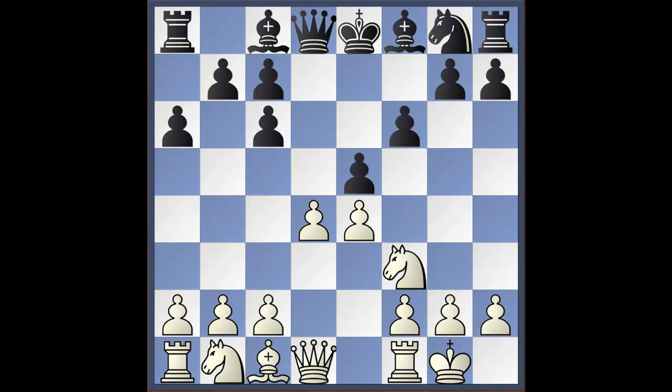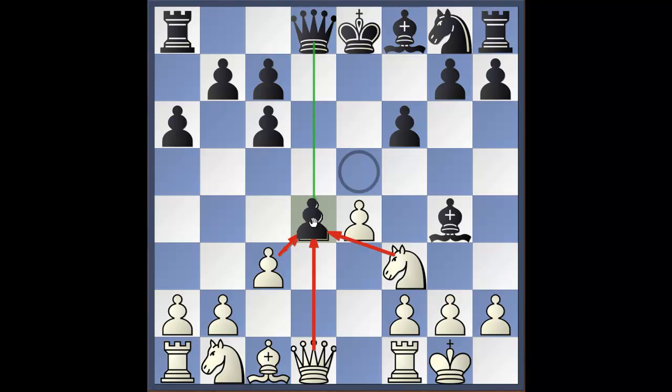The other alternative is bishop to g4, a move favored by the great Mikhail Tal. In this position we play c3, after which black has the option of accepting the pawn on d4 — which is a gambit — or playing bishop to d6.